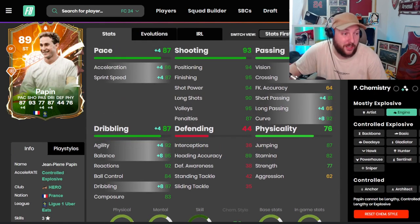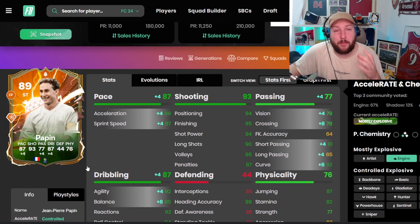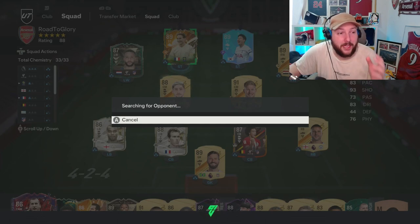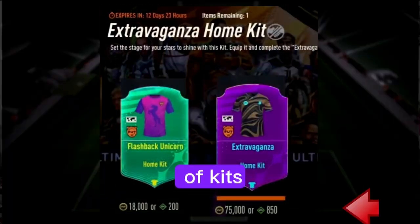Being five foot nine with this extra boost to agility and balance, he should be really good going forward, on the elastic dribble, and with his skill moves — even though they're three-star, there are a few he can get away with. His main job today is to play up front on his own in a 4-2-3-1 system in Rivals, with Salah underneath providing support.